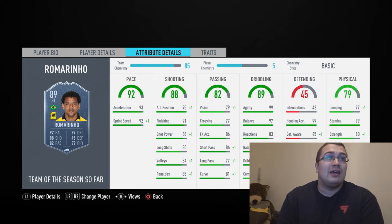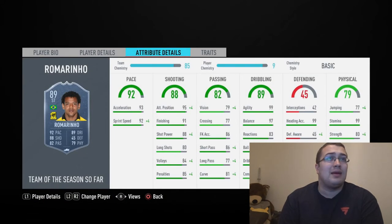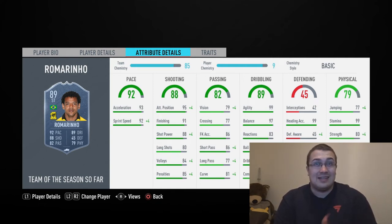When you look at the card stats in more detail: 93 acceleration, 92 sprint speed. You can put a lot of things on him. His shooting attributes - 95, 91. If I put him quickly in the team, he becomes 99 attacking positioning, 92 shot power, 88 volleys, 89 penalties. Passing attributes - most things are over 80 apart from crossing, but you're not expecting much from crossing. What I love about this guy: 99 stamina, 99 heading accuracy.